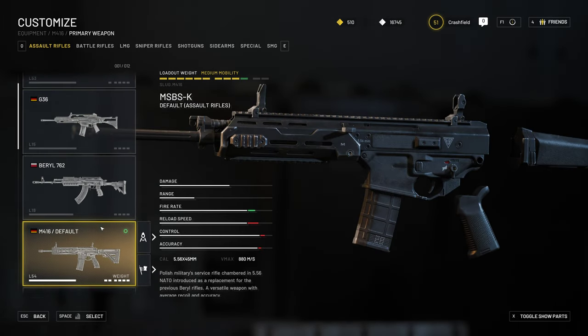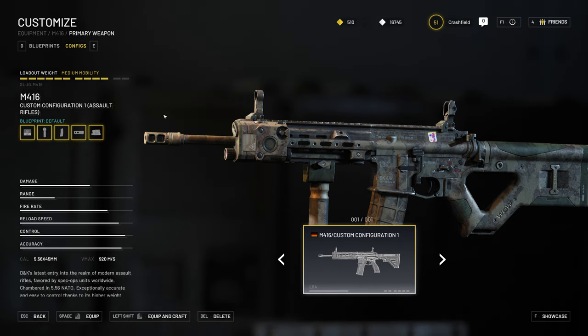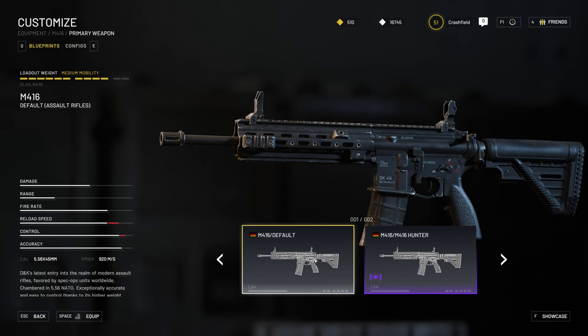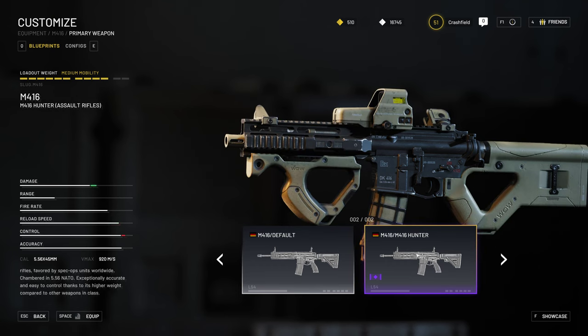What's cool is that in the M416 menu, you have configs and blueprints. You're able to save different configurations of your weapons — configs are ones you create yourself. Blueprints include the stock blueprint for your weapon, but also through battle pass progression or the store you can buy pre-configured blueprints that sometimes come with customized weapon skins or specific attachments, put together by the game designers to provide a certain configuration.